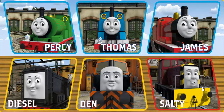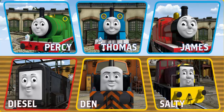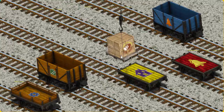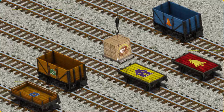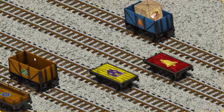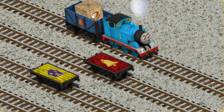It's a busy day at Brendam Docks. Thomas and his friends have many deliveries to make. Thomas must deliver the crates of bread to Knappford Station. Show Cranky where the crates of bread are. That's it! Let's lift and load. Now the cargo must be loaded. Show Cranky where the blue cargo car with the picture of an orange is. There you go.